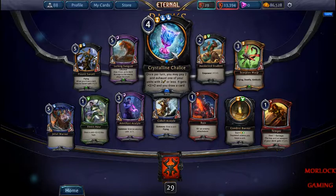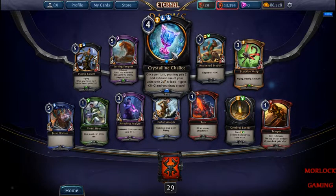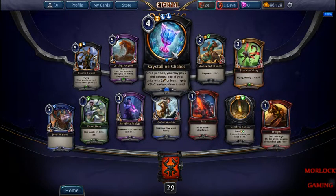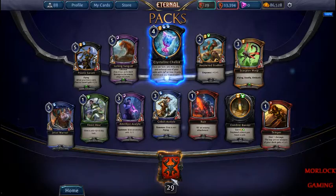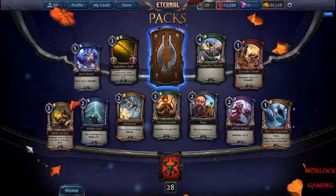Crystalline Chalice — once per turn you may pay two and exhaust one of your units: it gets plus 2/plus 2 and you draw a card. I don't think I've ever seen anyone play that. In draft, yeah.